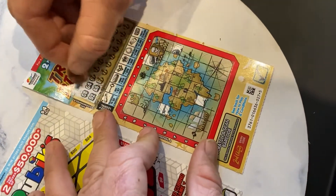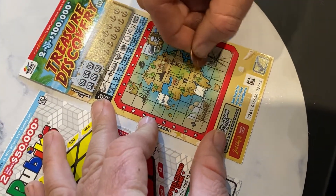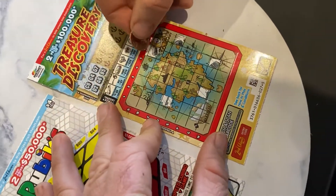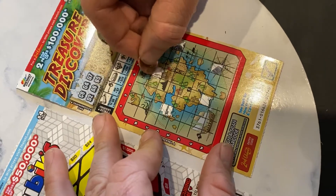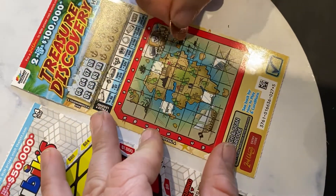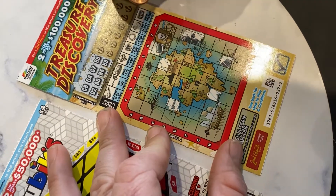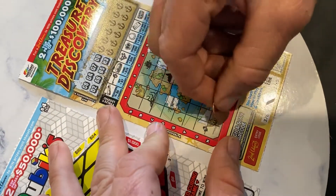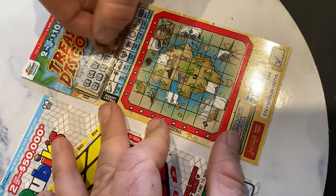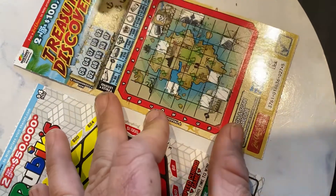So we're looking for a treasure chest. G7 - looks like a bit of a treasure chest. Let's have one. B5. D8. And H3. G2. And A7.